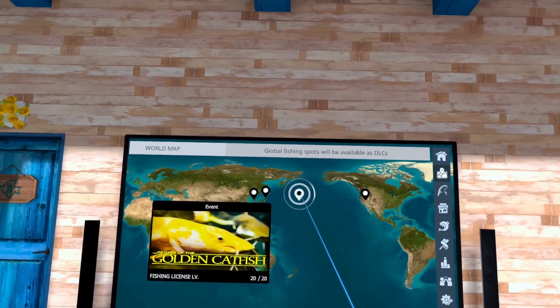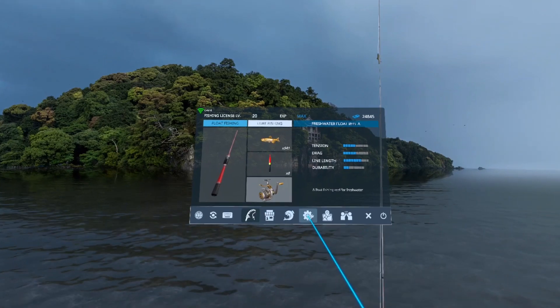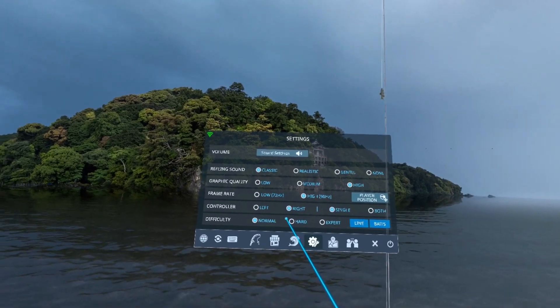Let's go to the map — golden catfish. Alright, so here we are. I have my difficulty set to normal; I guess it's not called easy, it's called normal. So we're going to start off on normal and I'll try it on hard as well.